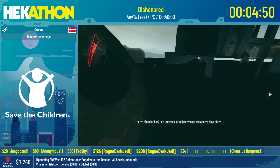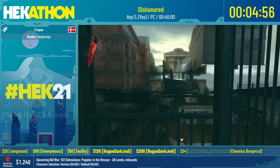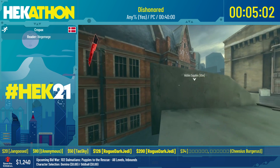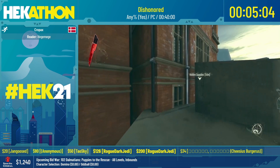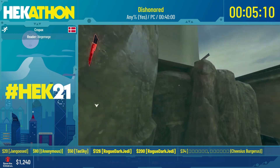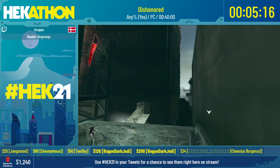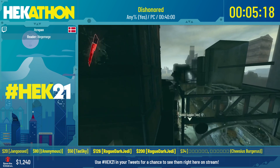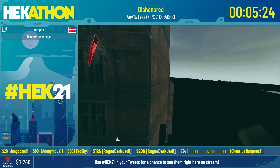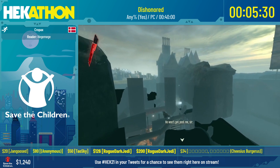Here we're out of bounds because we used one of those elevators again from earlier. The reason why we're out of bounds is a little bit further ahead in this sewer system you would normally pick up a crossbow and your sword, which you'd use to assassinate people, but it's actually possible to skip it so you don't have it at all throughout the speedrun. Down this tunnel is where you'd normally pick up the sword and crossbow, but we're just completely bypassing that right now.